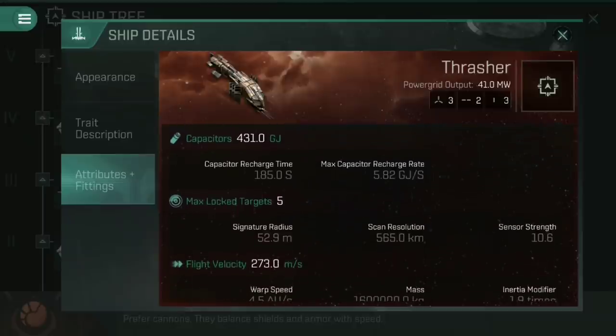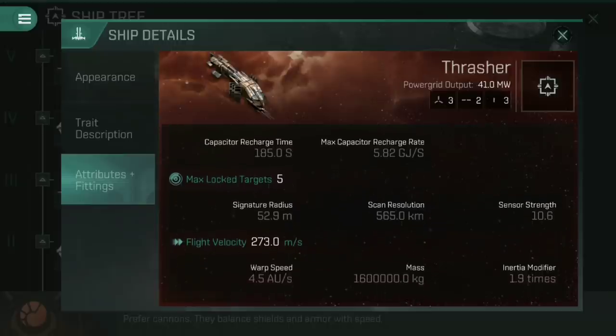Capacitor recharge time is 185 seconds from 0 to full, with a max capacitor recharge rate of 5.82 GJ per second. A capacitor recharges at a steady rate from about 27% up — if you're below 27%, it takes much longer to recharge per percent. So from about 30% upwards it recharges at 5.82 GJ per second, and below that 30% it is much slower. Do not let your capacitor go below 30% unless you absolutely have to.